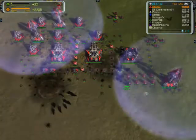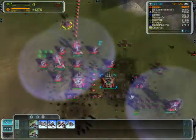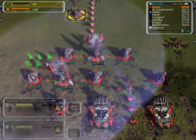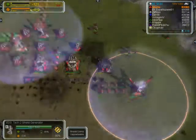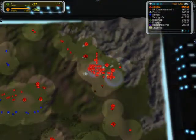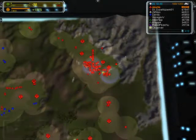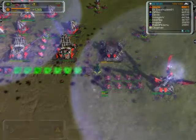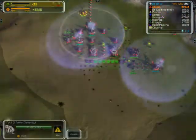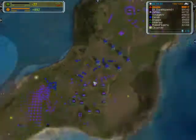Right now you can see they're sending in some T3 bombers, taking out my engineers and engineering station, but within the shield I'm still upgrading the T2 mex to T3, so it doesn't do much. As I see more bombers coming in I have to switch to T3 ASF and upgrade these shields. Try not to get too many shields though — too many is just a waste of power, and you'll need that power later to upgrade your T2 mex to T3, which is crucial for pumping ASF in the late game.